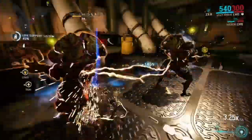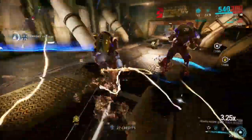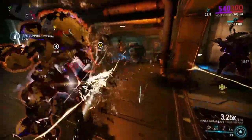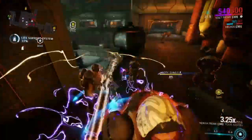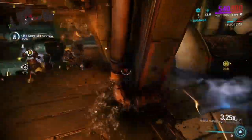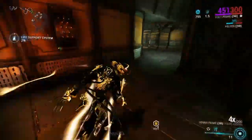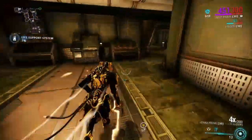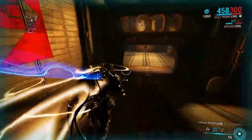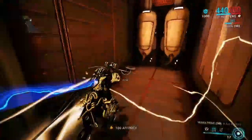Whether you want to buff your team or heal your team, Volt's a fantastic frame for doing it all, and you can get him from the very start of the game. Definitely my pick for starter frame, and there are a lot of ways to build him, but these are my favorites. Particularly that Shocking Speed Augment build — that lets you just run into crowds, apply hard CC to everything near you, and just go to town, especially with a melee weapon. If you're more of a gun slinger, the Electric Shield is probably going to do you a lot better than running around with the Speed and Shocking Speed Augment.